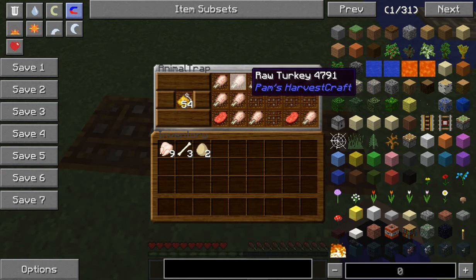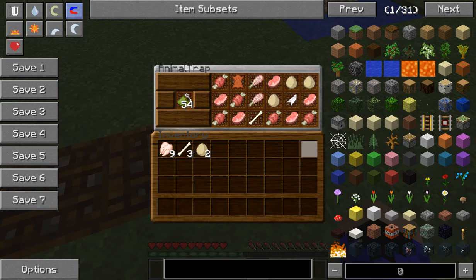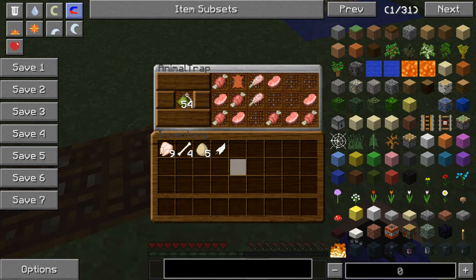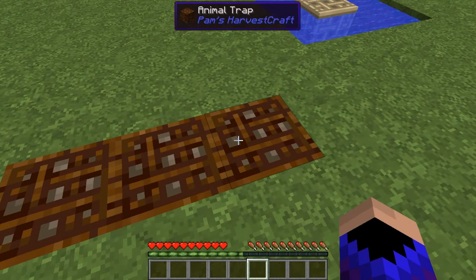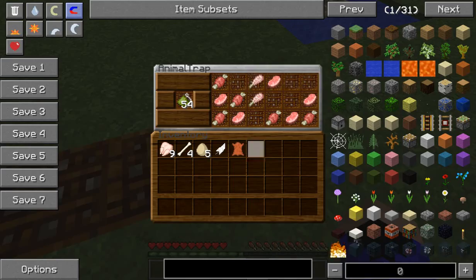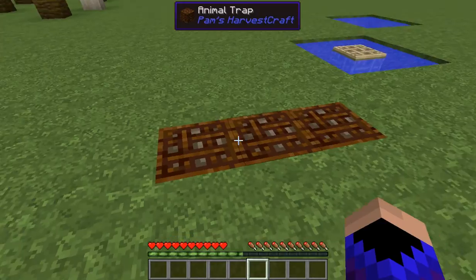With the grain bait, you get raw turkey and raw beef. And when you use the veggie bait, you get raw pork and raw mutton. The leather actually shows up in all three, too. So, that was that.